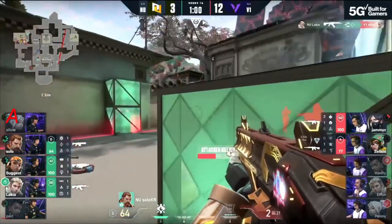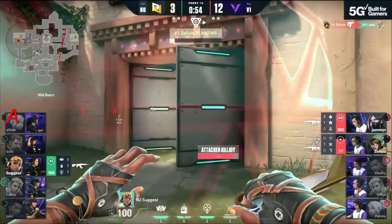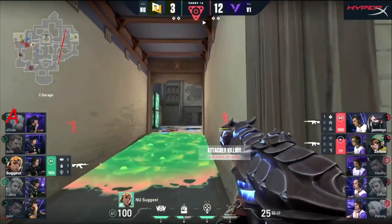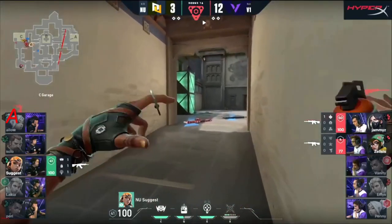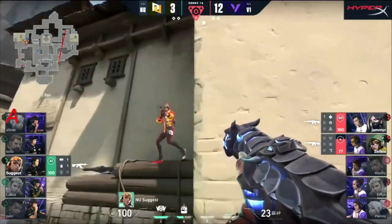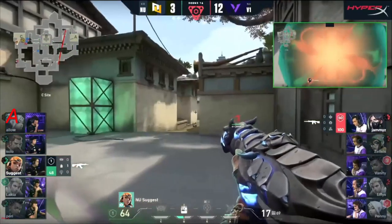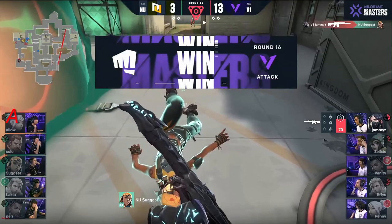Zelsis leading the way. Solo's got a Judge of his own — if it's not him it's Lakia. Solo with two shells left — no, he's gonna get dropped. Lakia looking for action. Suggest and Lakia are the last ones remaining. Suggest has to wait out the lockdown — gives Zelsis a bit of breathing room. With the Vandal in a 1v2 as the spike ticks. Snakebite to delay entry. Even then, Jamies has played off site with all the utility. Suggest has to tank through — there's the snakebite. Jamies does it!